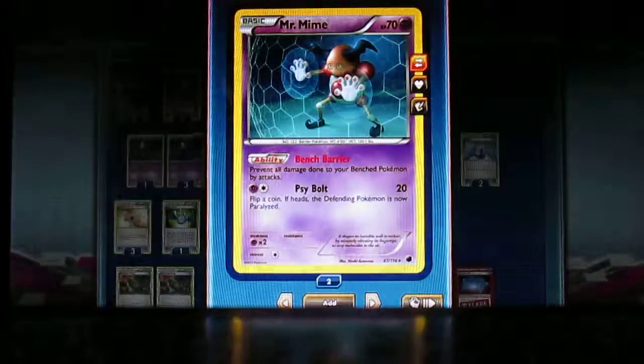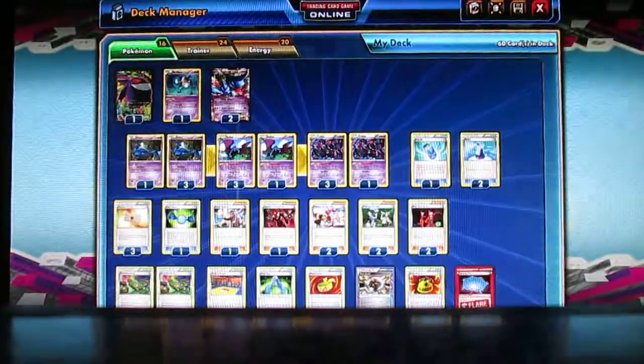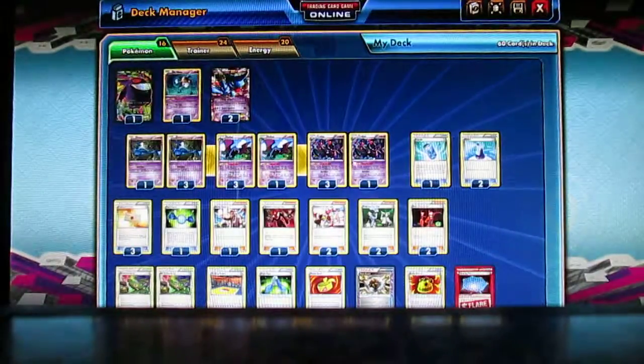I also have Mr. Mime in here to protect my bench. Two Toxicroaks, because I like Toxicroaks. Four Zubats, four Golbats, and four Crobats.